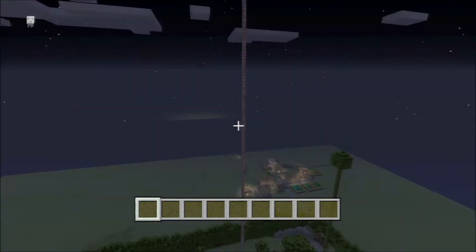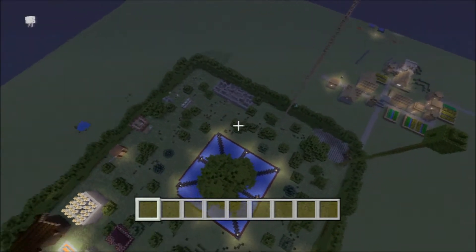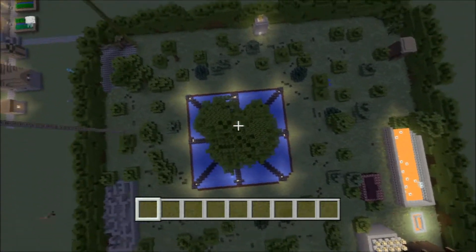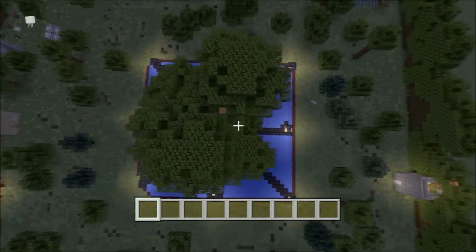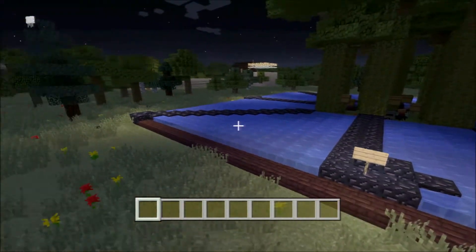This is called the ladder to heaven, or something like that — I forgot what the title was. That pole I just showed you goes all the way up to the sky until you can't stack any more blocks, and there's a chest right at the top.